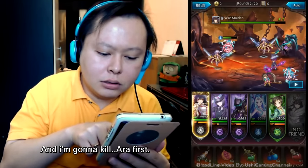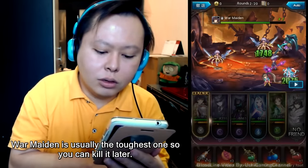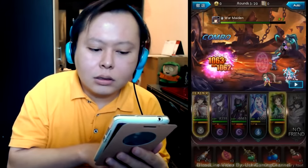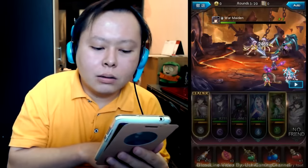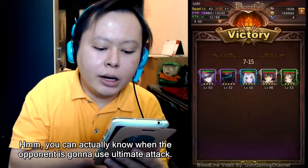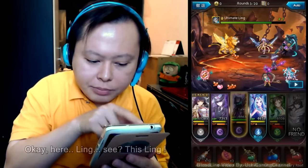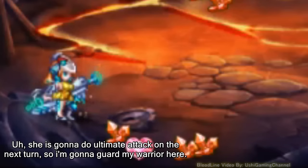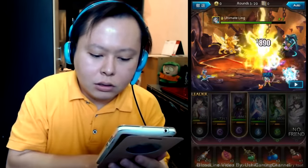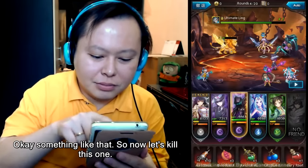I'll heal and kill Aura first. Warmaidon is usually the toughest one so kill him later. You can actually know when the enemy is going to use their ultimate attack — see this icon, it means they're going to do an ultimate attack next turn, so guard your warrior. The ultimate attack hits Warmaidon but she survives.